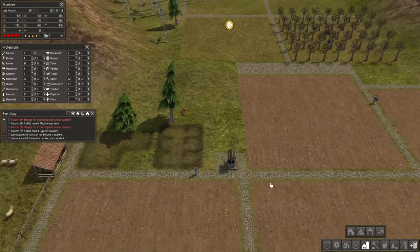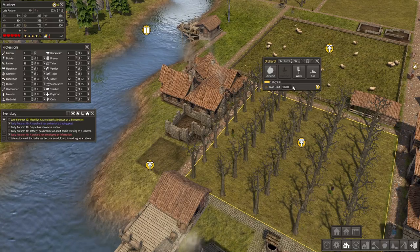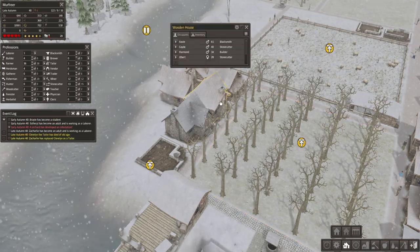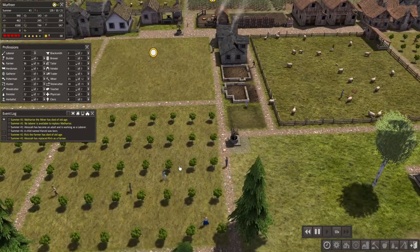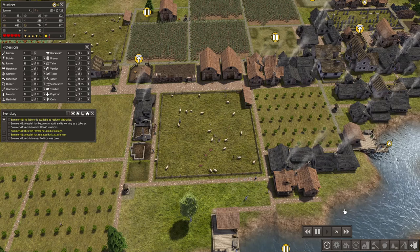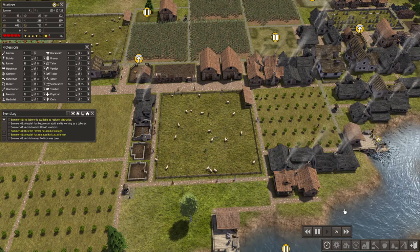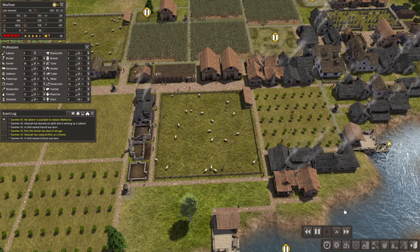I upgraded the houses because we have loads of logs and stone and I couldn't think of a better way to utilize these excess materials. Upgrading the houses means we won't be consuming as much firewood, which we are actually struggling to maintain and produce.